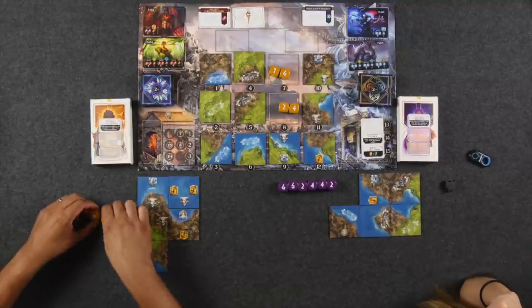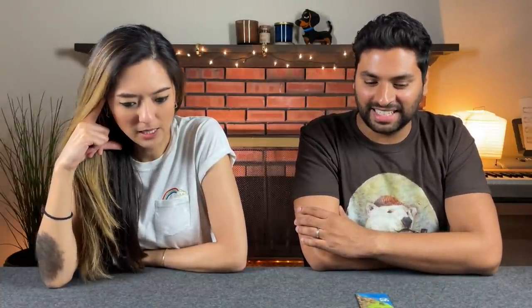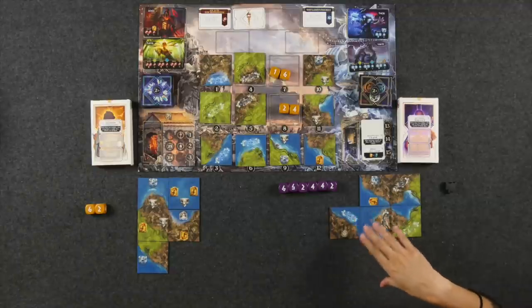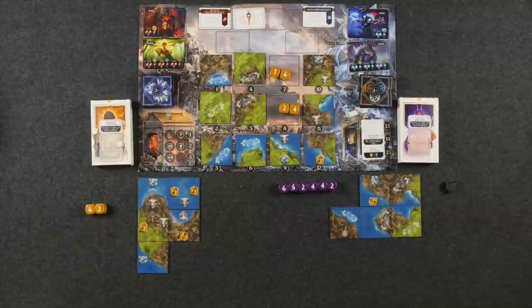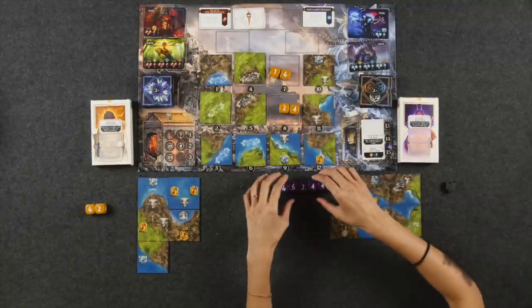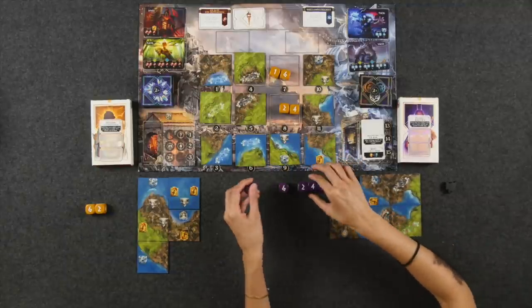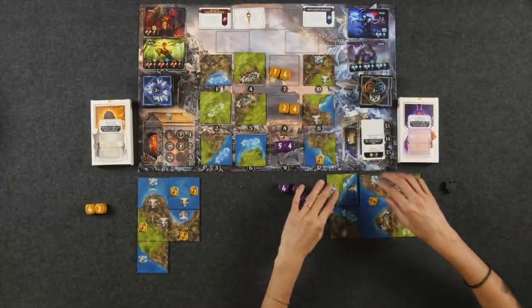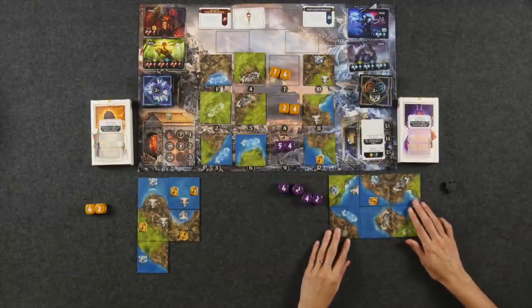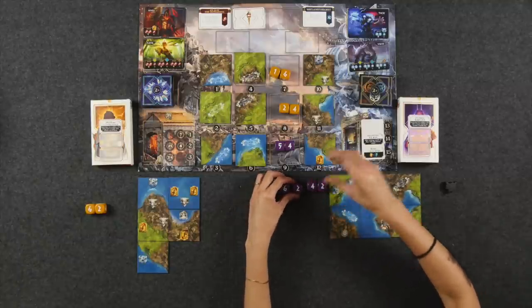Monique re-rolls certain dice after using her amulet. The game continues with tile exploration. Monique notes she needs to confirm rules: when you take a tile with a location sticker, you should visit that location at the moment you explore it — not later. They call a rules error a wash and continue, agreeing going forward to visit locations immediately upon exploring a tile that has one.